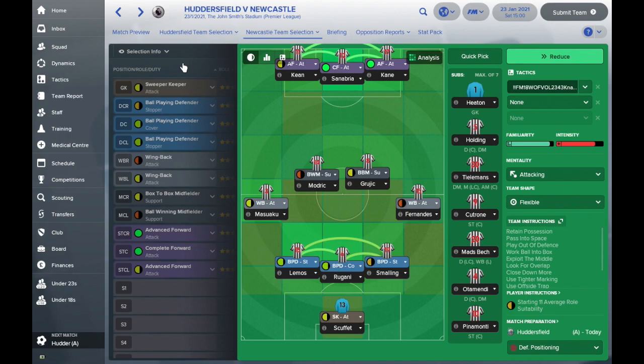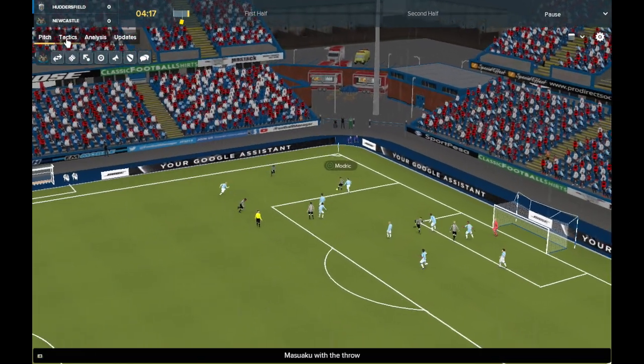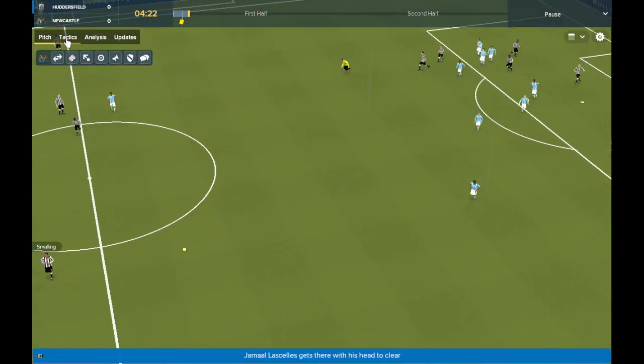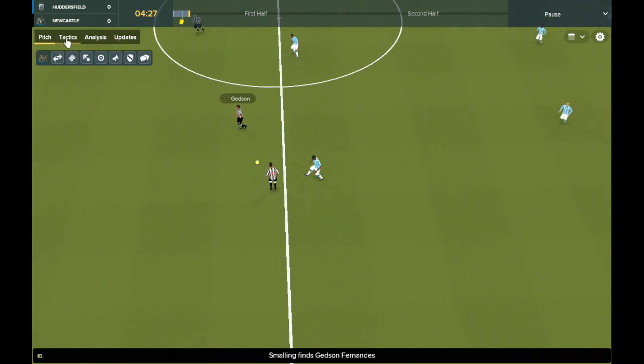Today we've got Keane, Sanabria and Kane all starting up front with Modric and Gruic both in midfield. Masuaku, Lemos, Rugani, Smalling and Fernandes are in defence with Scufe in goal. Masuaku with the throw-in, picks out Modric well. He puts the ball in, LaSalle — our former player — gets it away, and Gruic then decides to send it all the way back to Smalling when he maybe could have done a bit more in that position.